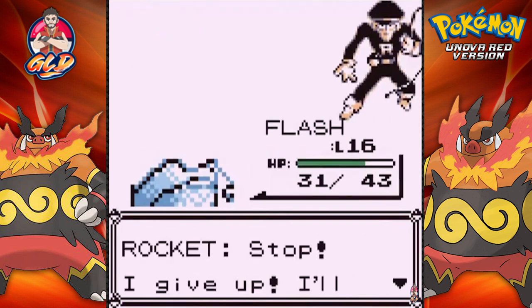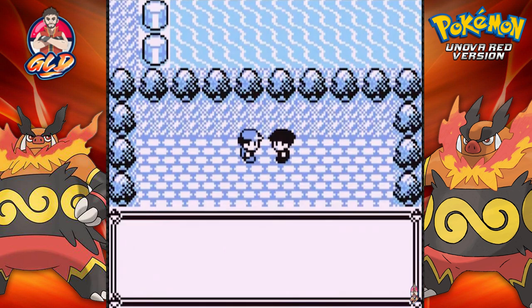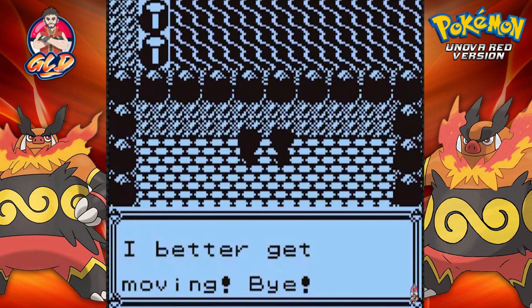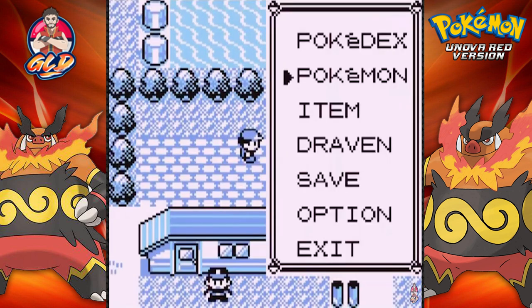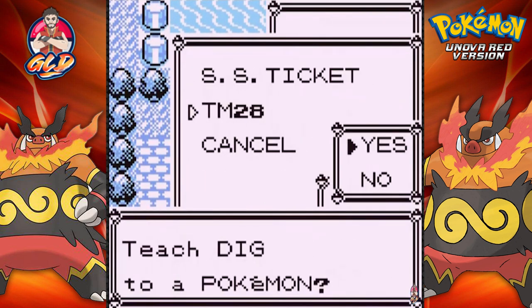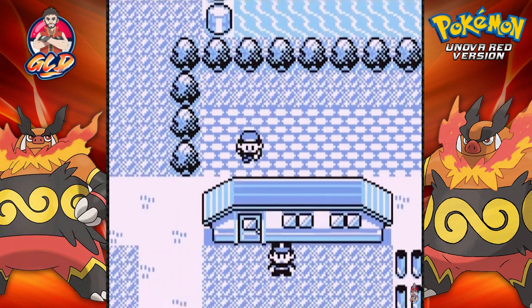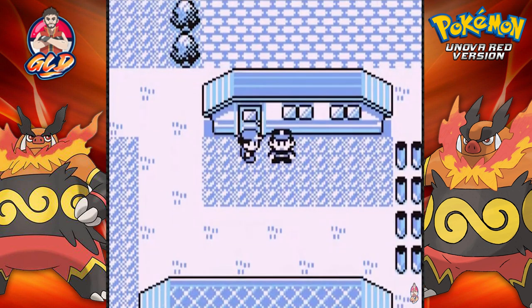Homeboy here is going to give me back whatever TM is coming my way — he says he'll return the TM he got, and it is TM28. That must be Dig. Obviously we can teach it to a Pokemon. We can teach Mr. Hydro that but I'm kind of saving that for a little bit later. Let's go ahead and talk to this other guy — people were robbed and obviously Team Rocket was behind this.